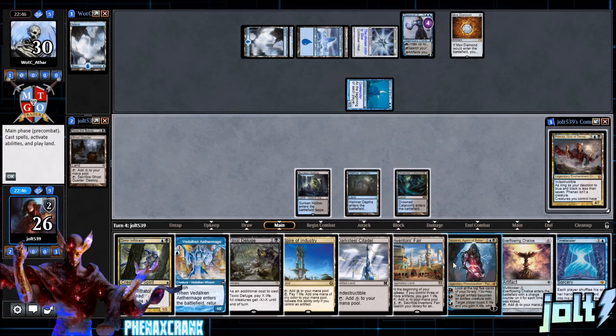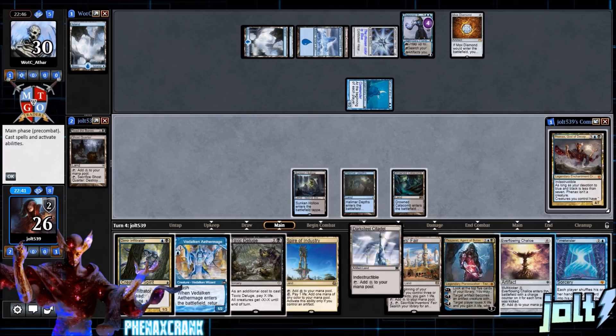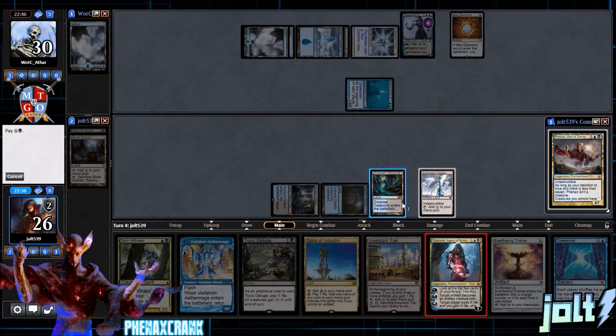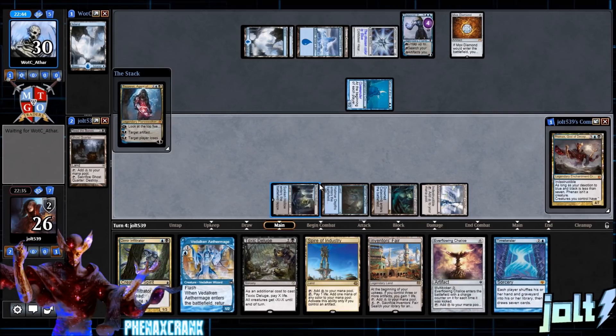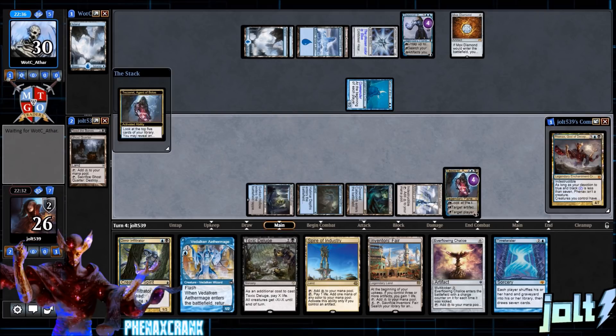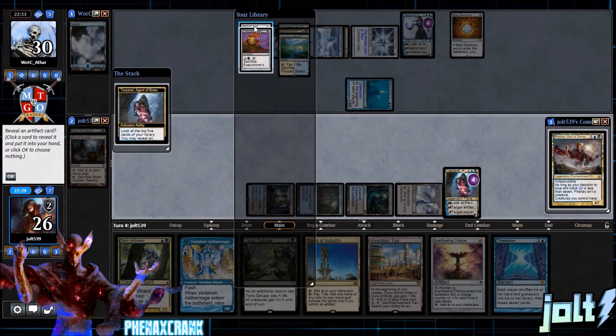With the blue Tezzeret over there, we don't really have to worry about the minus-five ability, so we can just get down our Tezzeret and be in a good spot. Let's get down the Darksteel Citadel, then get down Tezzeret. Looking at blue-black, and next time we'll work on getting Ever-Flowing Chalice down to up our artifact count. Let's go plus with Tezzeret — look at the top five cards of the library. Let's grab Aether Vial.